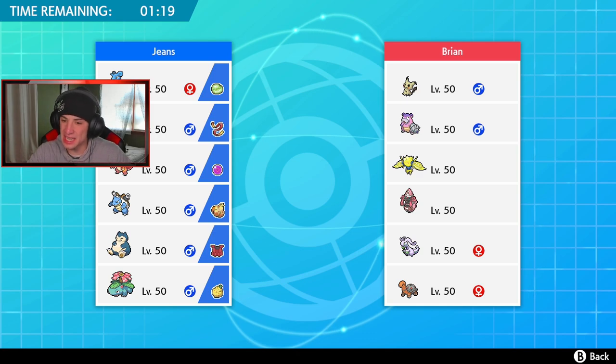First battle coming at you — this guy has kind of a half trick room, mid-speed team. He's got Mimikyu, Galarian Slowbro, Regileki which is very fast and can set up screens, Tapu Lele, Goodra, and Torkoal. Hopefully Torkoal sets sun for us so my Charizard can shine and Venusaur can get double speed. I kind of want to lead Pikachu since we have Fake Out and Nuzzle.